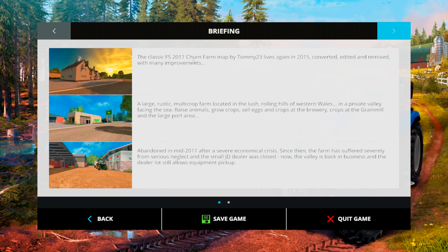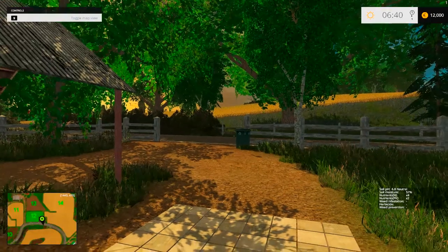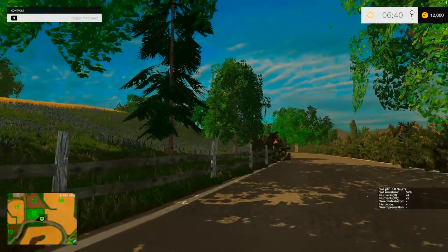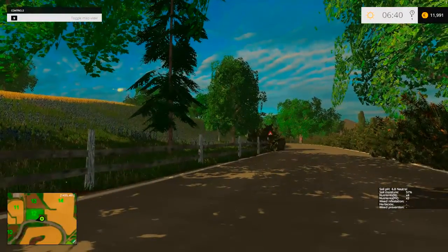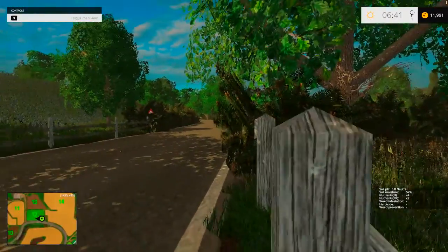It's from LS2011, made by Tommy23, converted, edited and remixed with some improvements, set in Western Wales. For this map, you will need Chop Straw and Animation Map Trigger for it to work properly. Also, completely unrelated to the map, hopefully I've fixed the colour issues — I've found what could have been the problem and I think I might have sorted that.